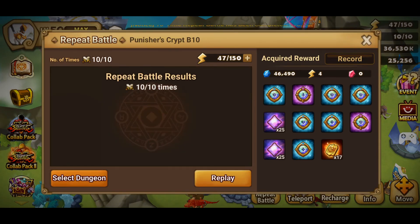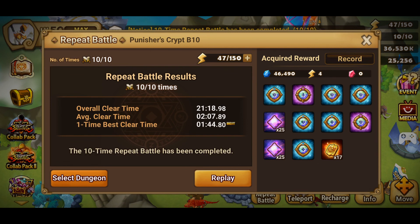Here, as you can see, we have done all 10 of the runs in a row. Here are all the runes and artifacts we acquired, and as you can see the average clear time is around 2 minutes. The best time in those 10 rounds was 1 minute and 44 seconds. My personal best at this dungeon is around 1 minute and 30 seconds, so it can be even faster - but 2 minutes is quite good, especially after the addition of the repeat battle function into Summoners War. Let's check the runes now for all the monsters.